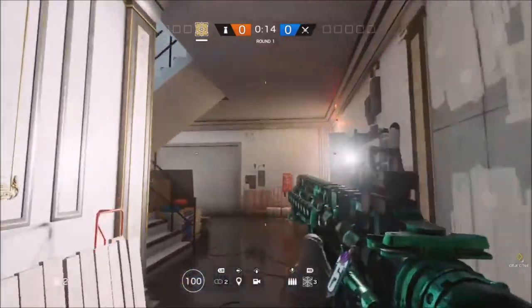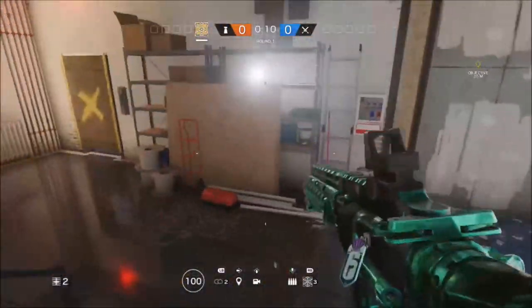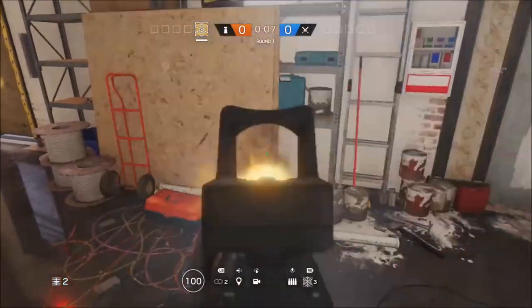What's going on guys, so in today's video I'm going to be showing you this hiding spot you can use on Cafe. You just want to come to the bottom floor where there's a wood area.